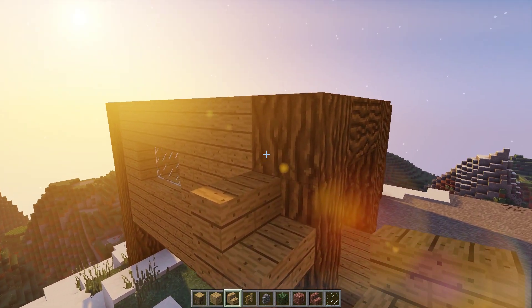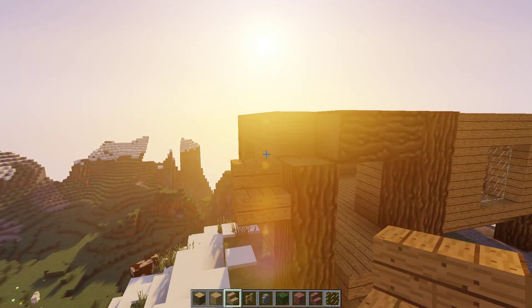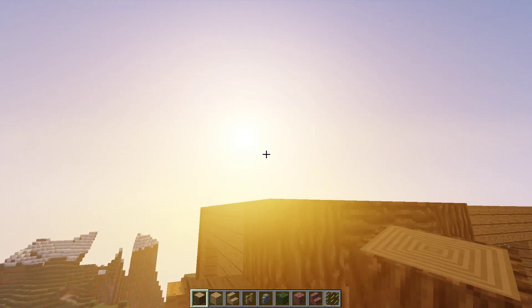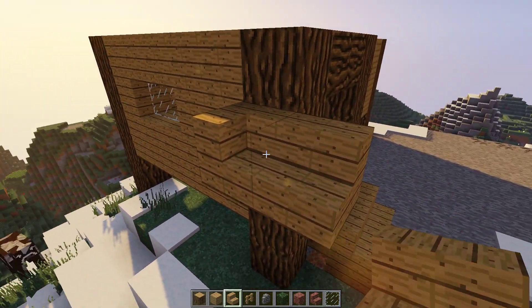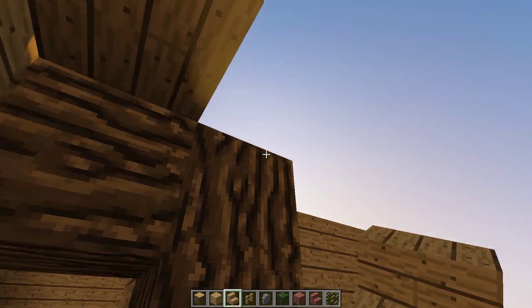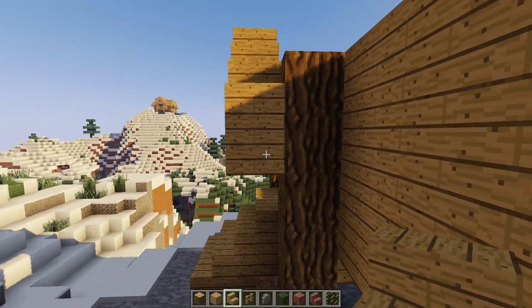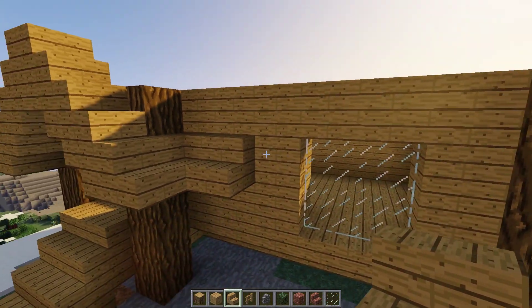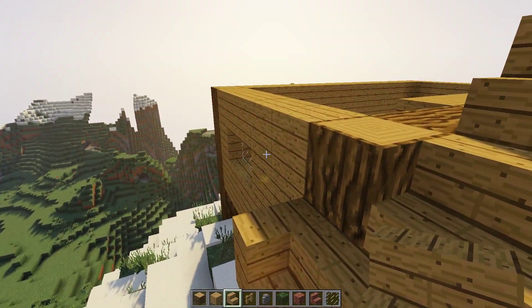Actually, it's one block down from the top — you delete those later because there will be stairs there, it's a corner kind of thing. It's easier to build it and have two in the middle. So it's one block down from the top, put one stair, do the upside-down stair, and take it up — that's half of it. Then do the same thing in reverse. Once you get to the corner, wrap this around and make the arch for the window, then finish the big A-frame on this side.